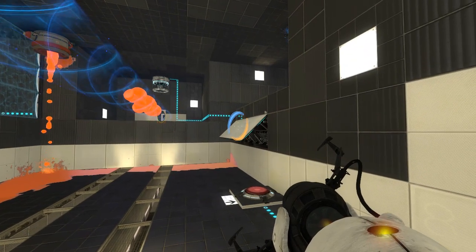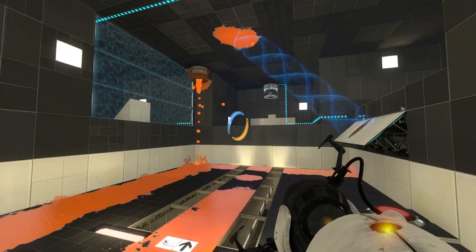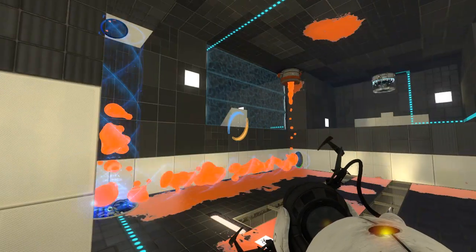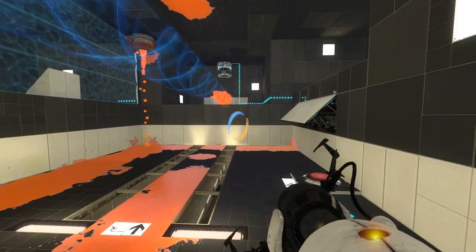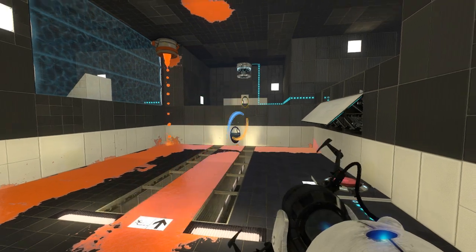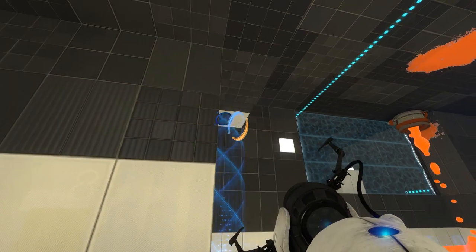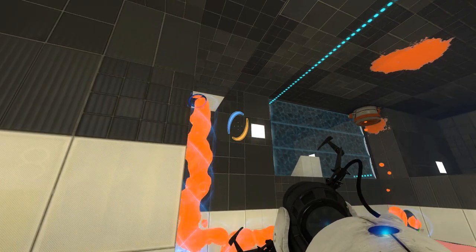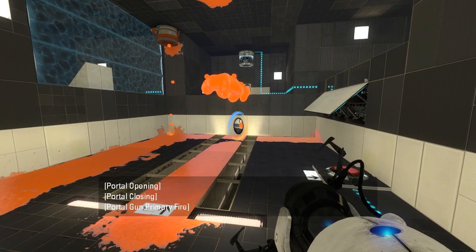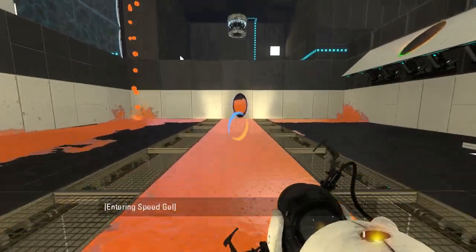If we do that, that should be somewhat enough, right? Oh, that's some gel snapping for ya. That's how gel snapping works. Let's try that again, please. I keep waiting just a tad too long. We can do this, I know we can. What is up with that aim assist of the portal? That's really weird. There we go. That's completely coated, right, now.